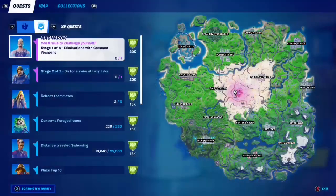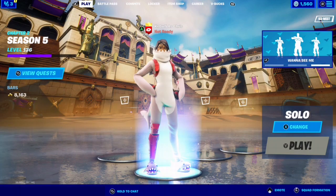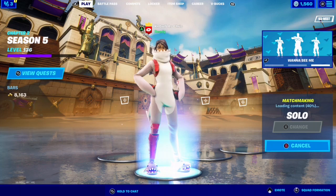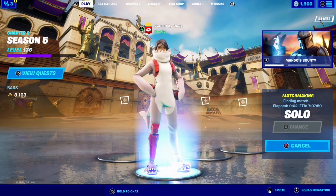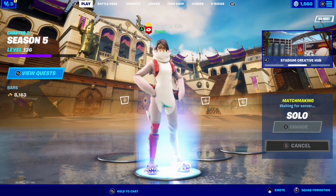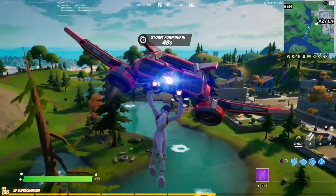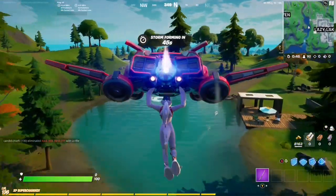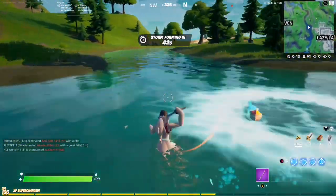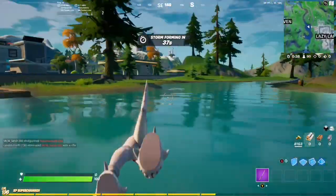Hi everyone, welcome to my week 10 Epic Quest guide. For stage 2 of 3, we have to go for a swim at Lazy Lake. However, this video is going to be a little different because I think this one is glitched. Here we are at Lazy Lake — we have the lake — but when we go for a swim, it's not giving us credit. That's really weird.